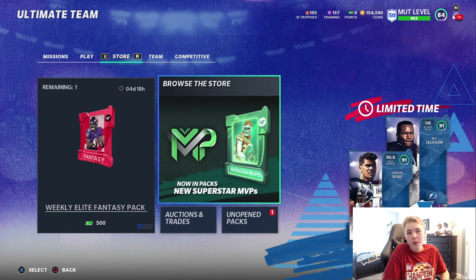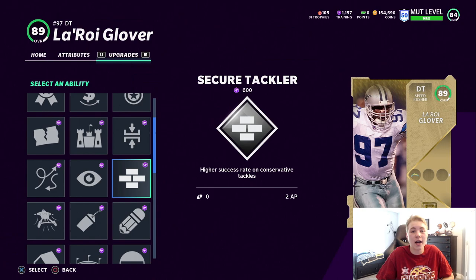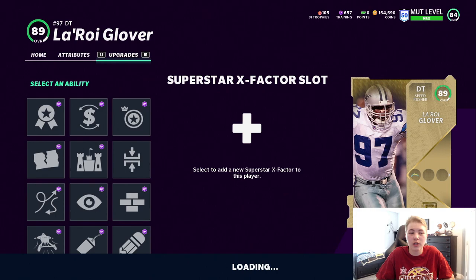Before we could get these abilities we obviously had to get some training. I had a lot of guys filling my binder, so I think we sold Devin McCourty, Fitzgerald, Quentin Nelson, and Zach Ertz. We used that training to get under pressure on both Leroy Glover and Jack Youngblood.